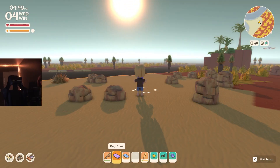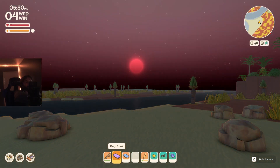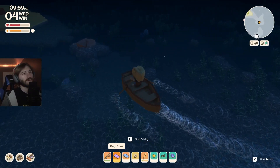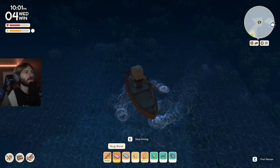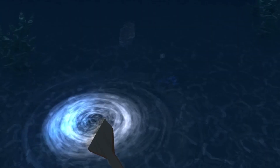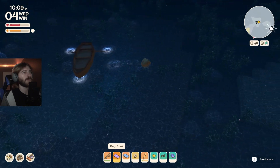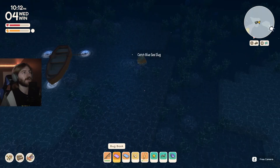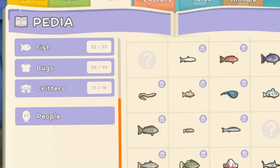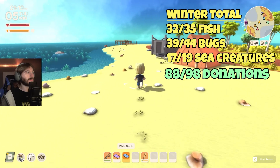Moving on to the fourth day of winter, all we had left was to catch one sea creature — the blue sea slug, which is only found at night. Surprisingly, it didn't take me that long. I was casually swimming near bubbles in the tropics and discovered it there. That brings us to a total of 32 out of 35 fish, 39 out of 44 bugs, and 17 out of 19 sea creatures. Winter was by far the easiest season — but wait until you hear about spring, because spring threw a huge curveball at me.